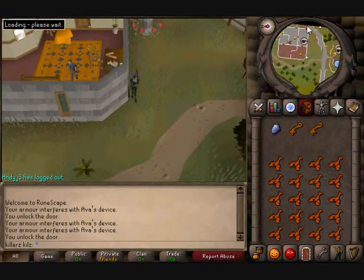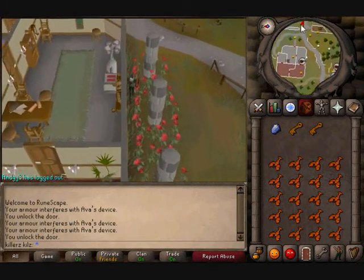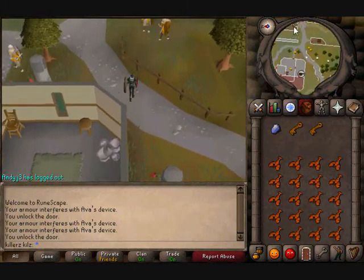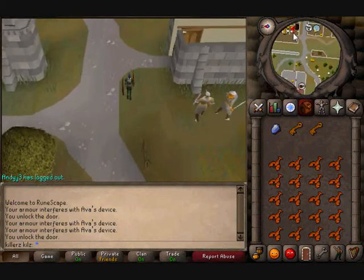This is quite convenient that I got hill giants as it's near Vanica and I can quickly get my slayer task back. I'll be picking up the big bones and stuff because I'll be saving them.